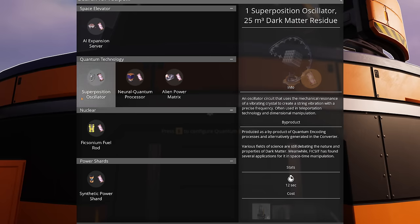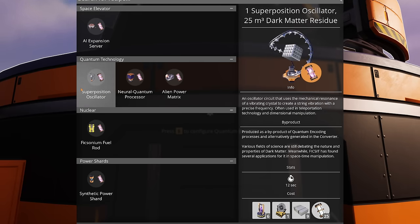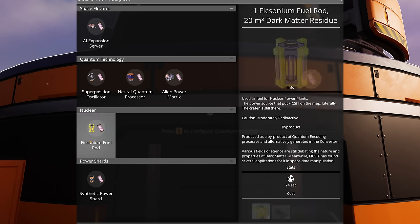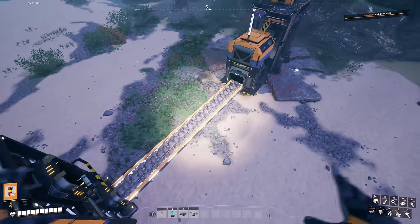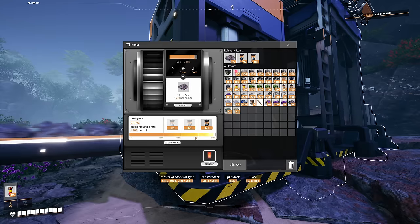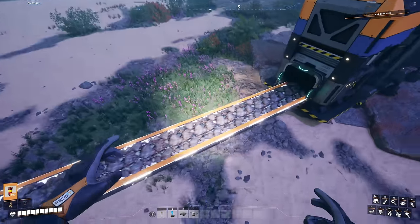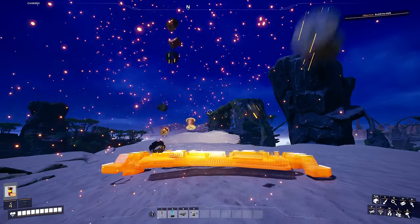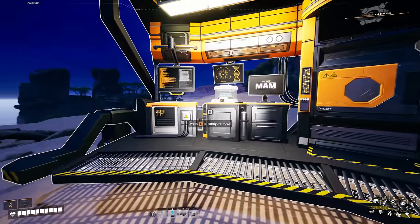Mark 6 belts can now utilize the full efficiency of a miner at a clock speed of 1,200 items per minute — they are very fast. The MAM also has a new look, with more components, screens, and even a hatch for hard drives.